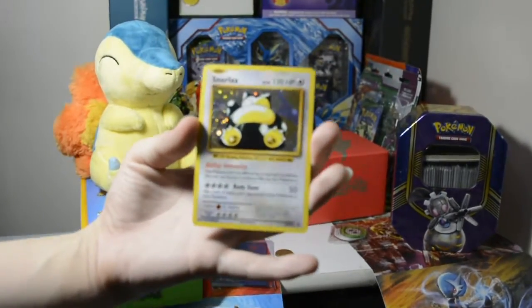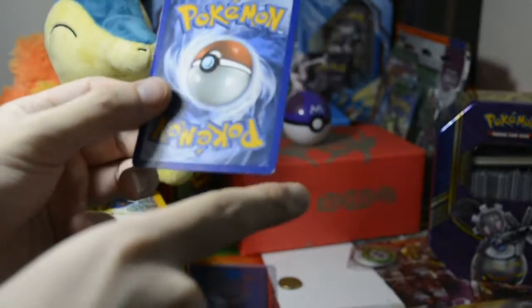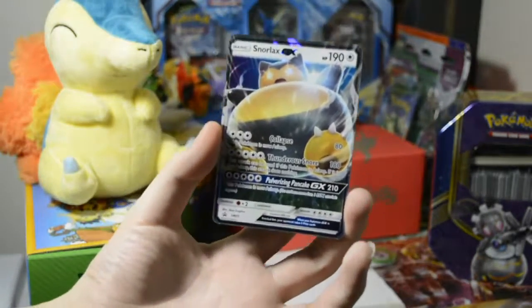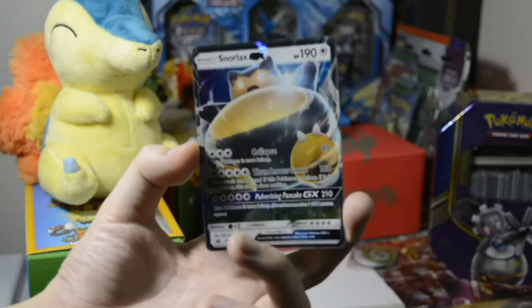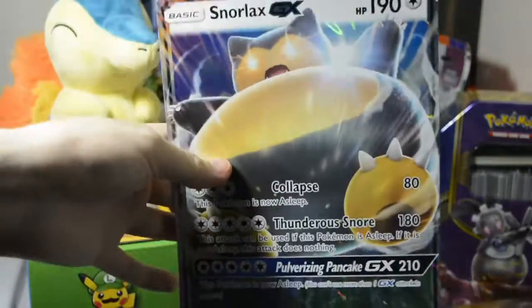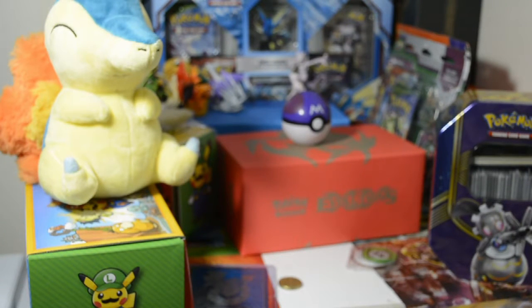We've got this base print of Snorlax - very nice. Look at that. It's pretty damaged though, pretty bad. We've got this Snorlax GX card - very nice. Look at that. Collapse and Thunderous Snore. Pretty interesting. We've also got a jumbo card of Snorlax, looks very nice. It's so big. And we also have four boosters.